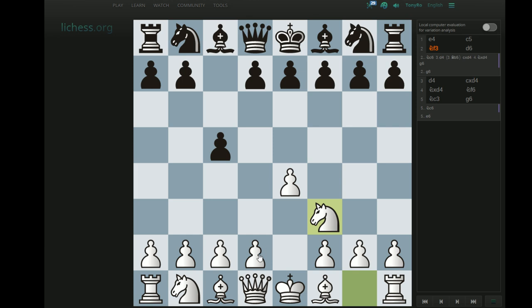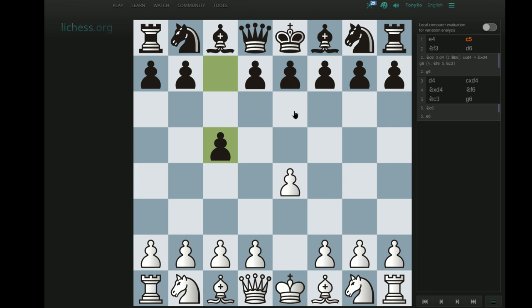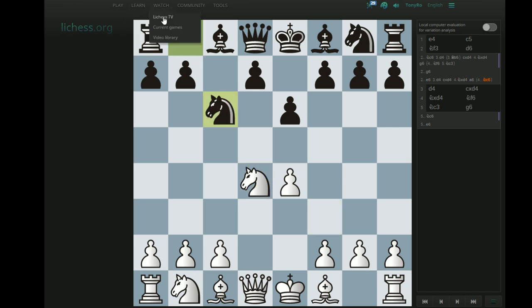The e5 Sicilians will likely be covered in one video together — the Kalashnikov with 4...e5, or the Sveshnikov, which looks very similar: black just throws in ...Nf6 and ...Nc3 first, then goes ...e5. And then lastly, I'll do a video covering the e6 Sicilians, the most popular variations being the Kan with 4...a6, or the Taimanov which goes for ...Nc6. Hopefully I'll also be tossing some kind of file up on my Google Drive at the end of the week with my annotations and a little bit more analysis and theory into the specific variations than I could reasonably cover in a video. But we'll see how that goes.